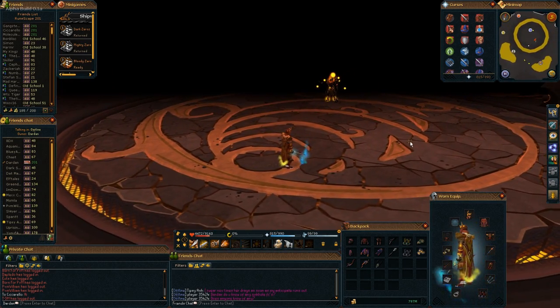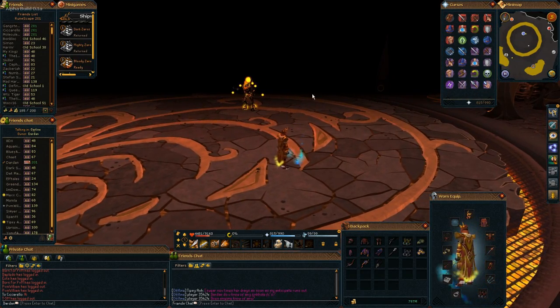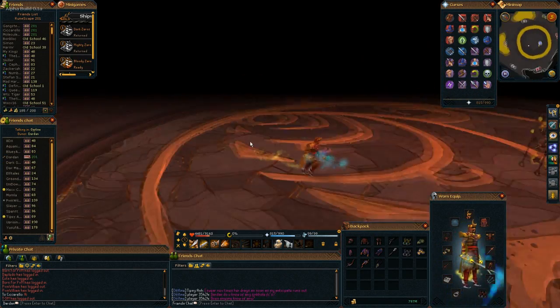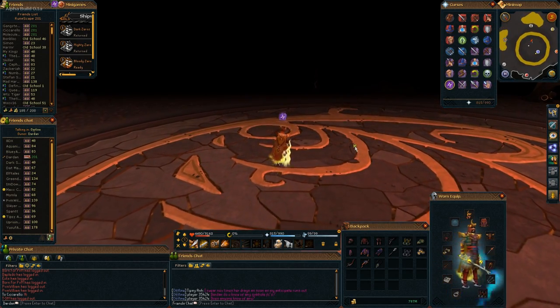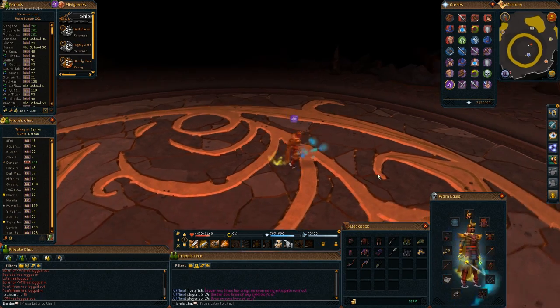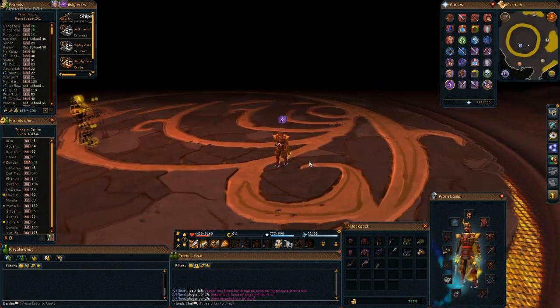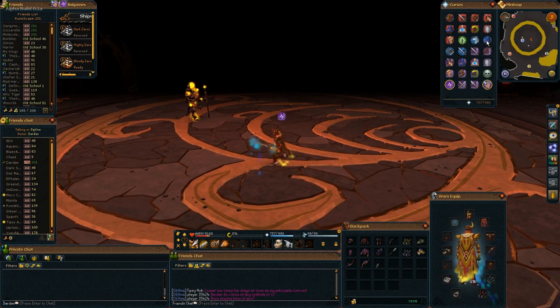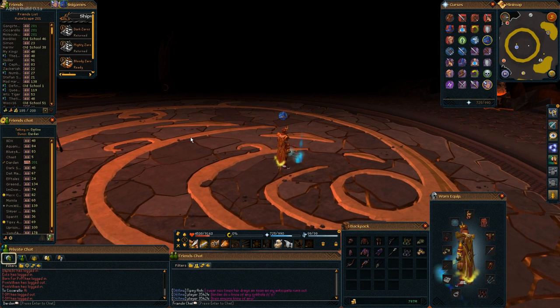I've put my prayers cursor on the top right, so if I need to switch prayers fast I can just do that without going to another inventory screen and clicking through to prayers. This is really awesome for PvMing, PvP, or pretty much everything. You can also see your prayers at the top of the screen.